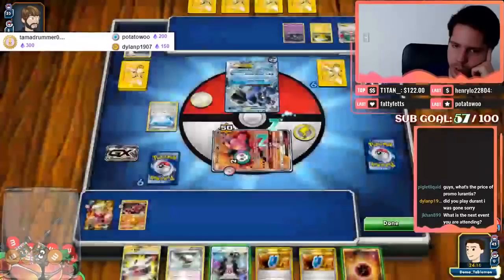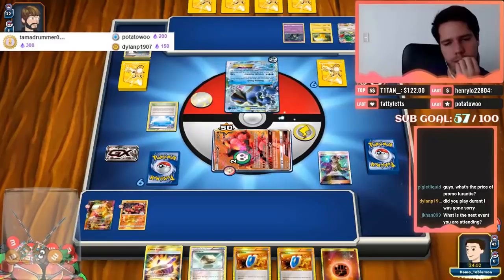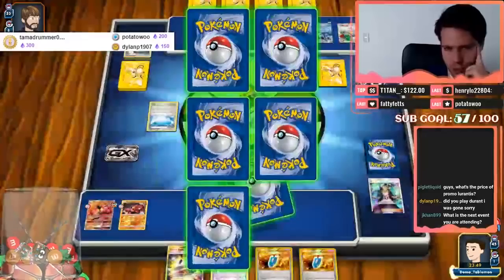The question is: do I take a knockout on a Pikachu — which has the Agility attack — or do I hit the Empoleon? Let's just attack the Pikachu, get a Prize card, and pressure it. We've already seen two Raichus discarded so there's not a great chance my opponent evolves.